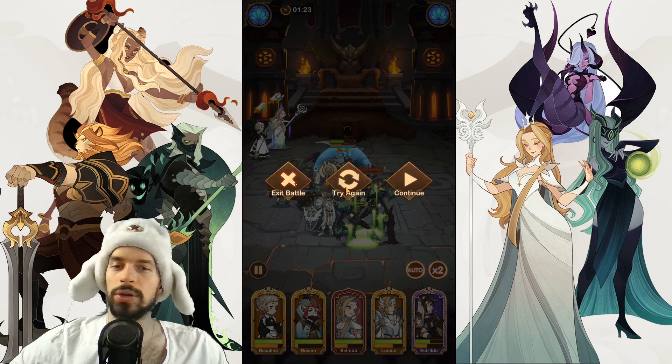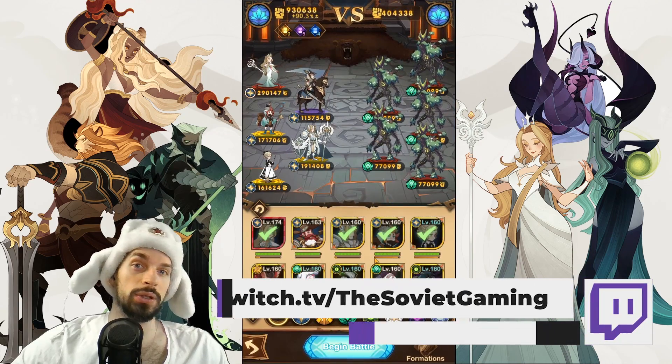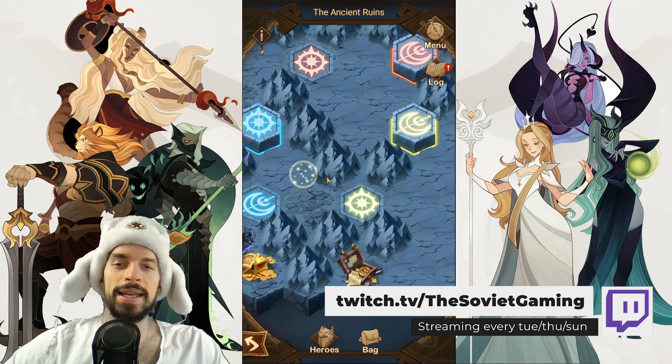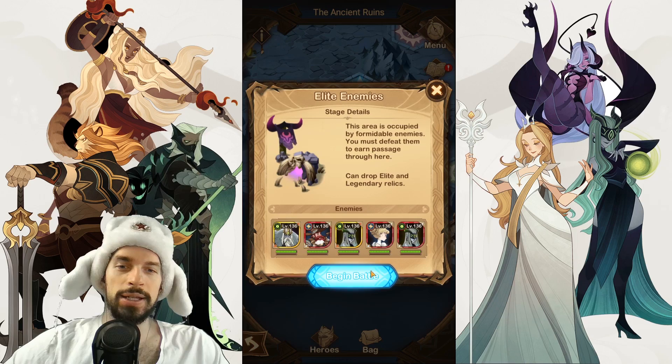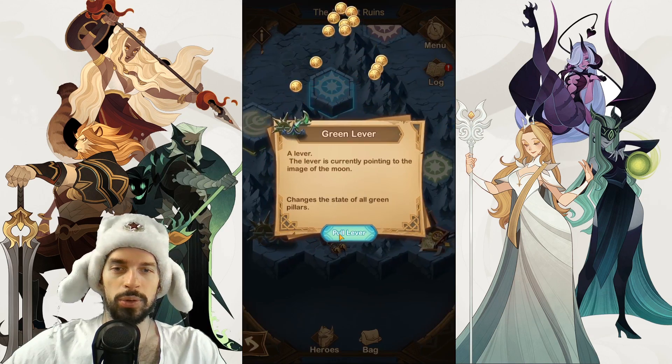As always, if something doesn't work you can try again and replay the battle from the very beginning — so don't let your team die. After this, go east to reach the green lever. Fight those elite enemies, get the chest, and pull the lever.